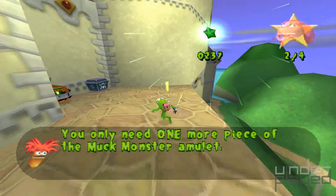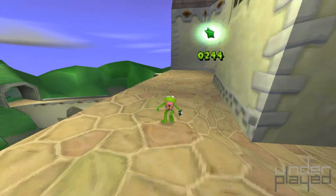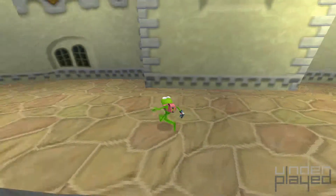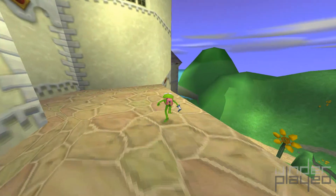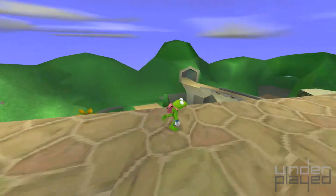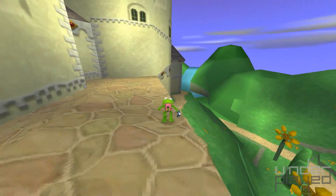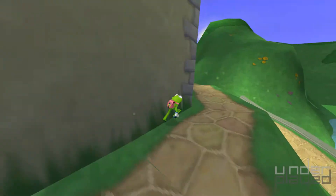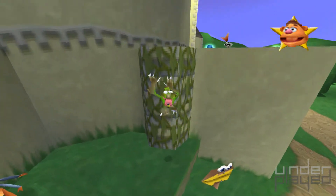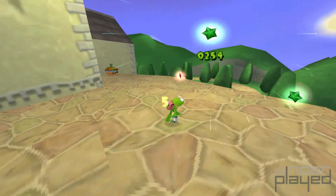Yes, Mia, you only need one more piece of the Muck Monster amulet. Wow, Pepe is really excited about that. I'm also surprised at the level of verticality in these levels. Spyro is great because you had the gliding function — you could use it to just fly around levels, pretty much. You had these levels with really high peaks and valleys that you could glide across. Here, even though we don't have a gliding function — at least not yet, maybe we'll unlock one when we get the Konzo token — we're still not just running across a horizontal plane. We're actually going up and down and making full use of 3D space.